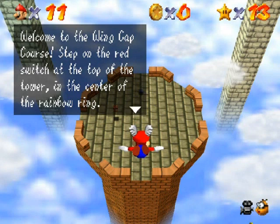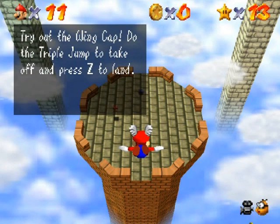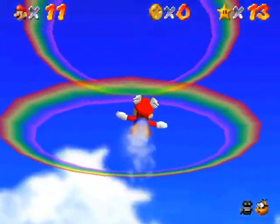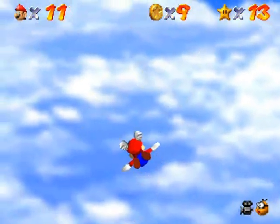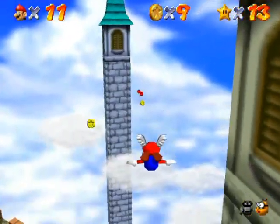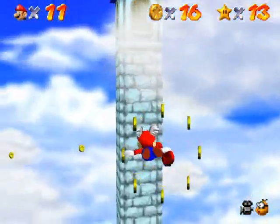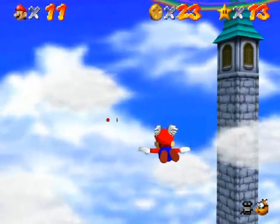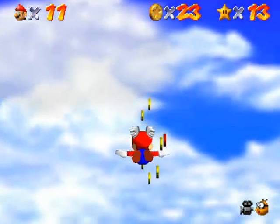Flight controls are a lot like swimming, except you're going a lot faster — so down is up and up is down, like airplane controls. Once I hit the wing cap switch on top of the tower, all red blocks will become solid. I'm going to aim for both of these coins at once by going straight through the middle of them. I'm going to follow the pathway down and around — going really fast. Follow the coins. I hope I'll be able to go back around. I think I have enough height to do this. Don't lose altitude! Stop losing altitude!